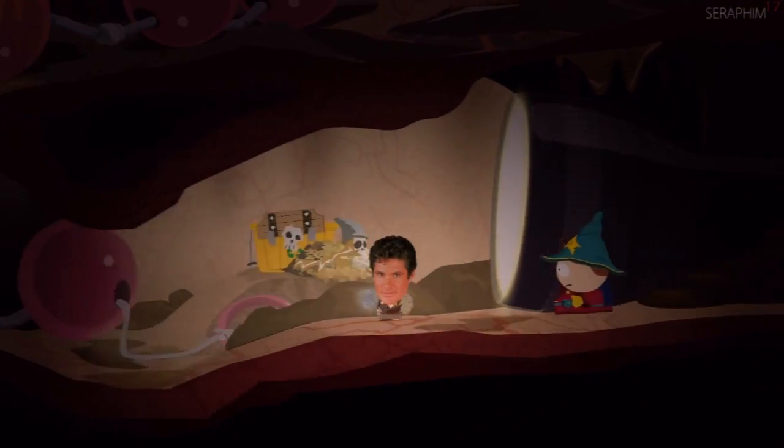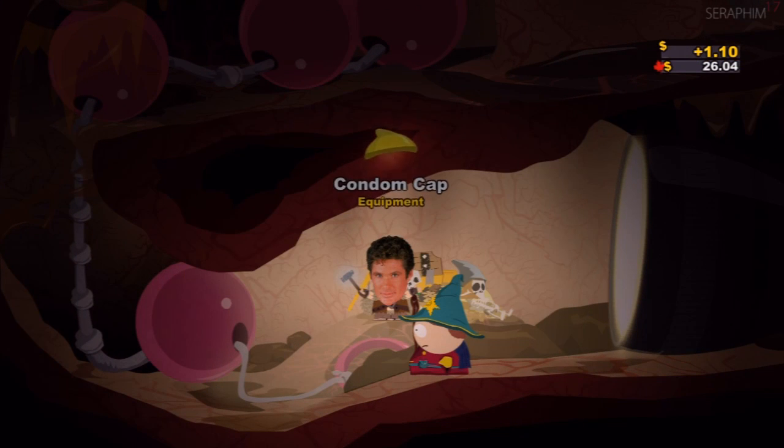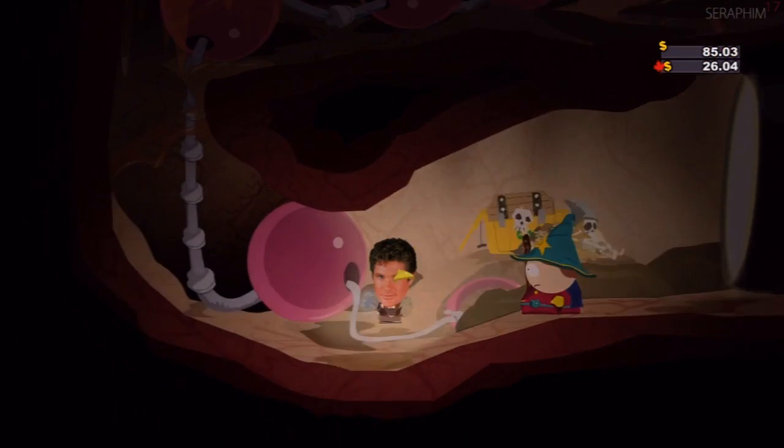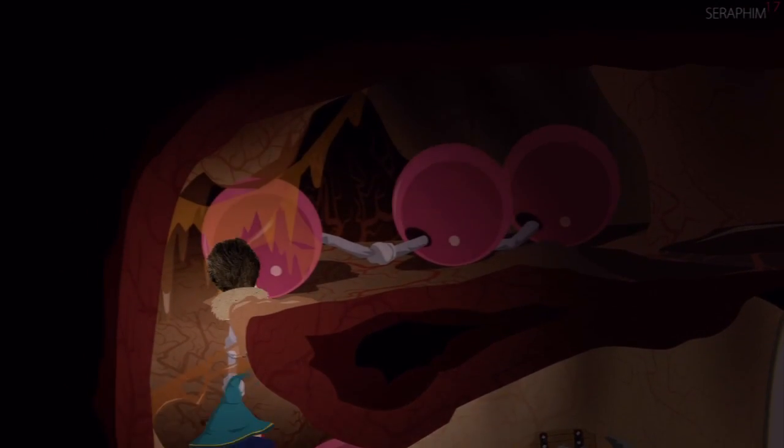Now you've put the batteries back in the torch you can carry on past the grave of the underpants gnome and up the anal beads. You can grab the condom cap if you want to - it looks a little bit like a bloody diaphragm.